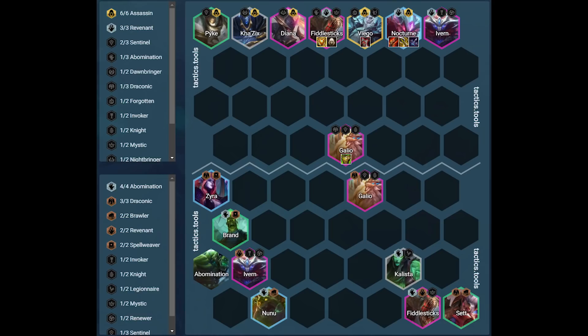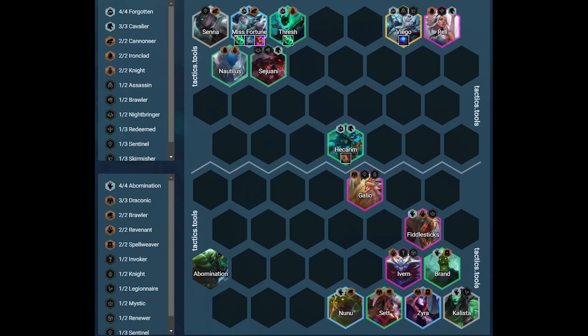Against the third opponent, the big threats are Nocturne and Viego. We frontline Zyra as there are no threats that can attack her. Brand, Ivern, and Nunu create a line that blocks Assassins from jumping next to Zyra. Nunu is in the backline to hopefully eat one of the Assassins. Galio is a bit closer to Nocturne to hopefully taunt him with his ultimate, and the other units in the bottom right are Nocturne bait. Against the fourth opponent, the big threats are Miss Fortune and Viego. We have Kalista as Thresh bait and are turtling around Zyra to keep her safe from Viego. Galio will hopefully taunt Viego away from Zyra, and it's important to be on the opposite side of MF so she gets stunned and doesn't ult too many times with Archangels.